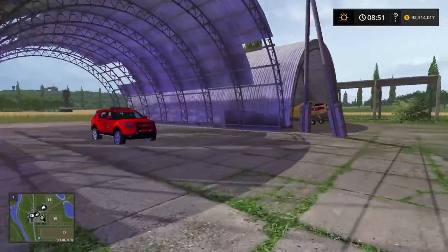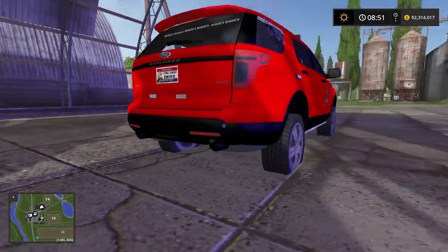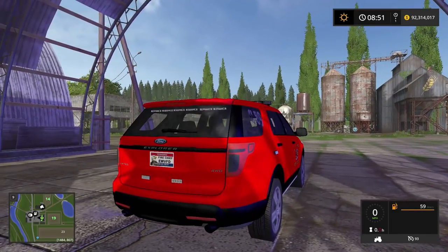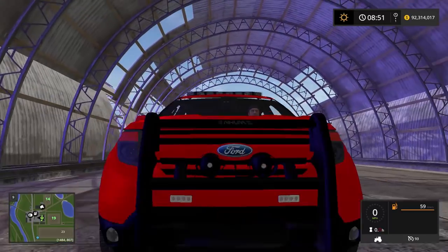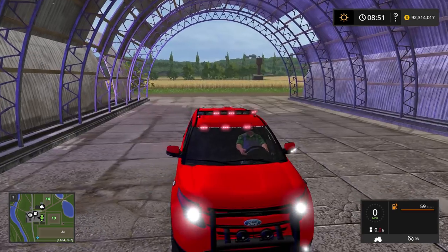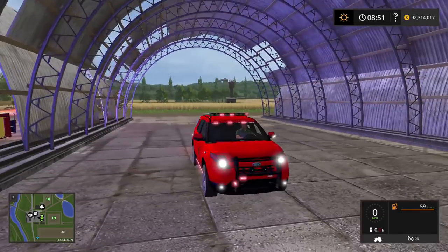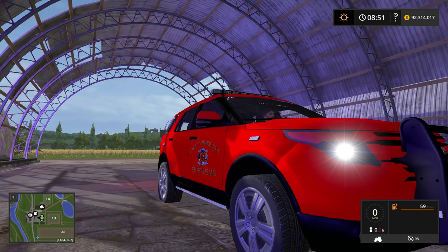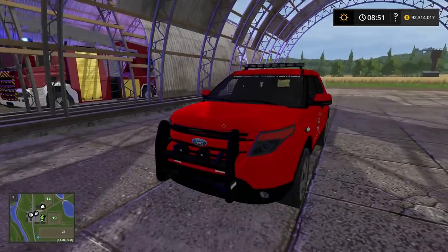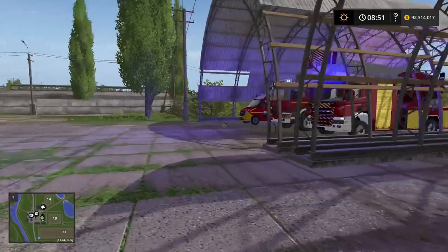We've got all of our fire equipment here today, and we got our new fire vehicle — more of a sheriff-style supervisor vehicle. It's a Ford Explorer. Let's hop in. It's got four-wheel drive. Let's check out the sirens — there it goes! It's a bit laggy at first, but it looks really good and super realistic.